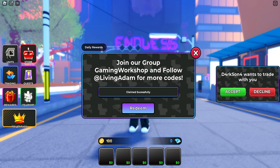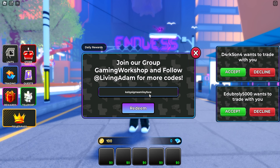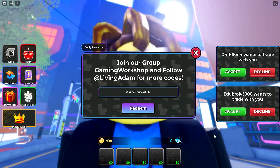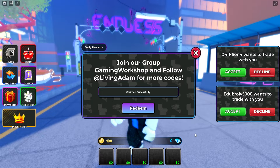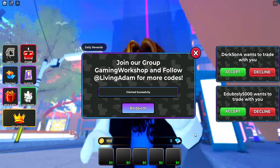The next code is quite a long one, so you really need to pause the video. The code is CozySigmaSmileyFace — K-O-L-Z-I-S-I-G-M-A-S-M-I-L-E-I-F-A-C-E. Make sure to redeem this one as well. As you can see, claim successful! We're getting a bunch of rewards. Cool Emoji Gang is taking over — if you want to be part of the Cool Emoji Gang, make sure to like and subscribe and use the Cool Emoji Hat on your avatar.